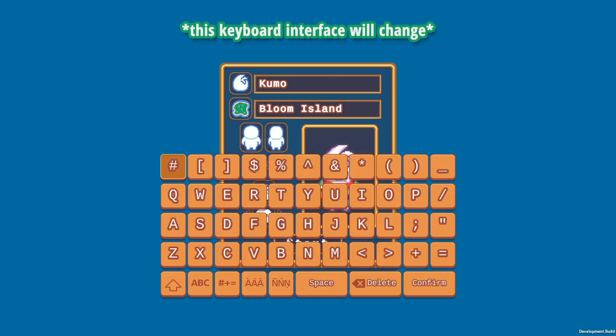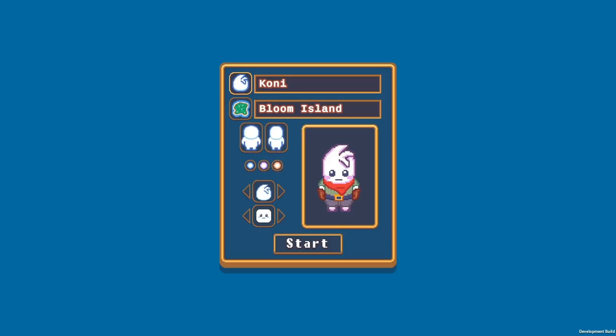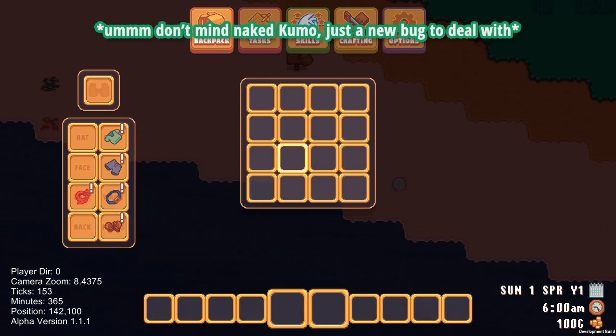First up is controller support. This is something that I don't think a lot of indie games really think about until way later in development, but I think it's important to tackle early because there are many things influenced by playing with different controllers and control schemes. All of the user interface stuff needs to be designed with the idea that you can navigate the menus using a gamepad instead of a mouse and keyboard. Some games have interfaces that are not very controller friendly.